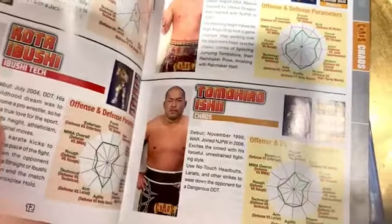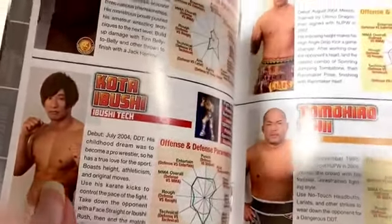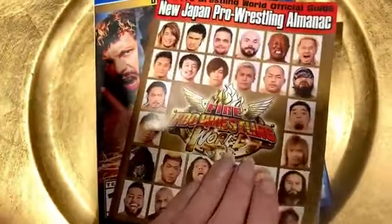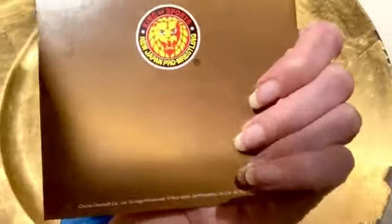It gives you a little bit about everyone from Kota Ibushi to Kenny Omega and really Okada, and so many people in between. You really get to find out so much about Japanese wrestlers and New Japan, and I think it's just super fun. This is a really unique addition to have in any game, and it's a really fantastic game all around.